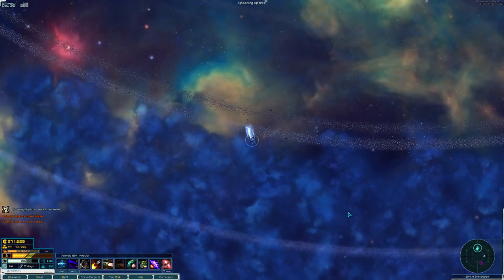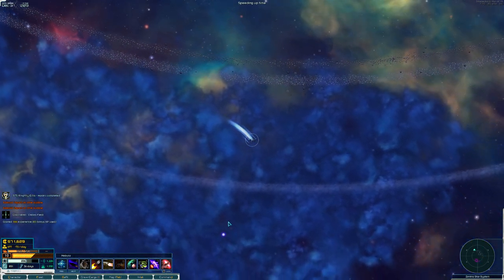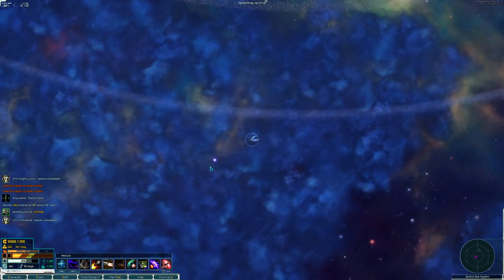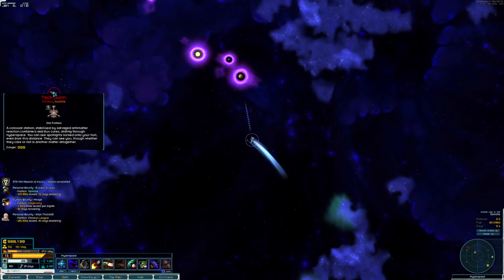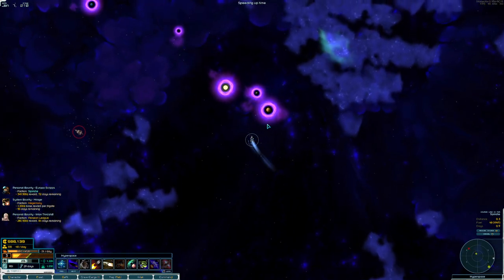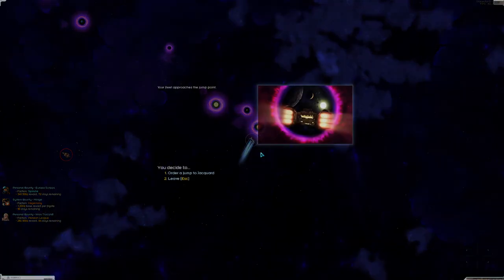There's probably more stuff out here as well. There's a debris field out here. I'm going to pop out over here, repair, and then maybe we'll come back. There's the pirate station Tankdune over here — the Star Fortress. I'm actually thinking maybe we can go after it. That would be kind of cool, but first let's repair.